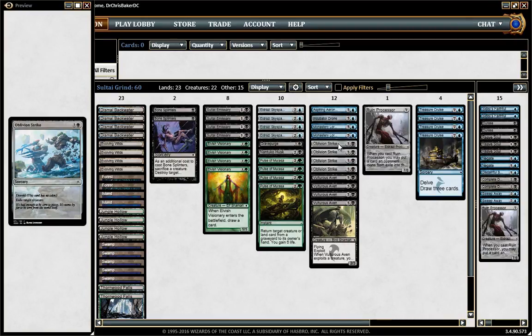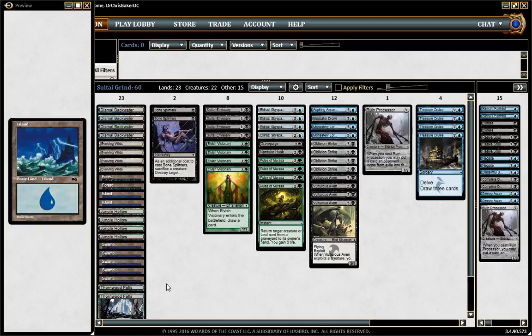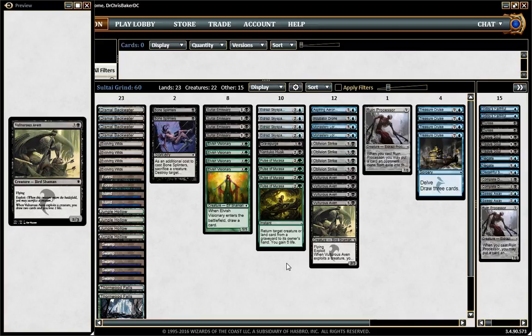This deck is similar to the Temur deck except it's trying to grind even harder and not so much token-based, but we still make a bunch of tokens. We have a lot of removal for big creatures — Oblivion Strike, Bone Splinters — but not so much for small tokens or 1/1s, which is a little rough. We've got a lot of comes-into-play tapped lands: 4, 4, and 2 on the dual lands, so that's 10 plus 4 Revolving Wilds is 14. This deck really wants 3 colors — black early, green early, blue early — so I'm willing to take a hit to have good mana.